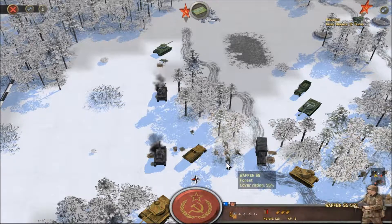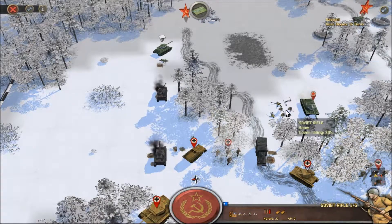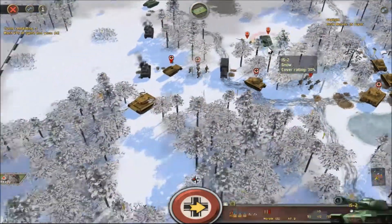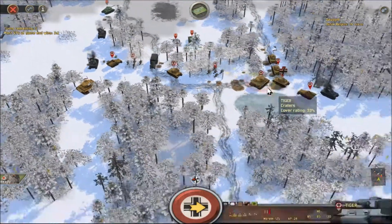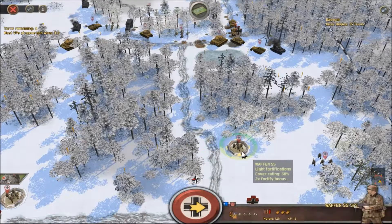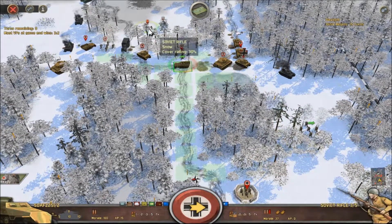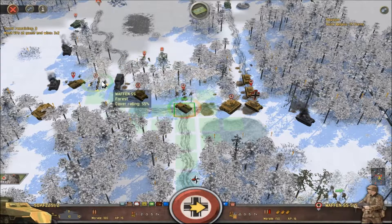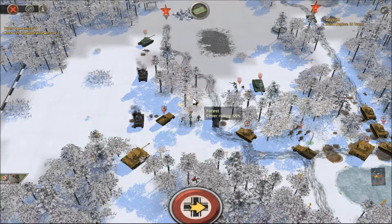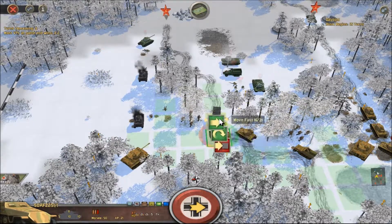Oh flame thrower - oh, you guys are going to get burned! We've got one objective more than them. Is there another objective anywhere? Why can't I mortar that way - the trees are too high? Well, are they - turn around mate, turn around, you're going to get shot in the face. Well at least I've seen what's there.